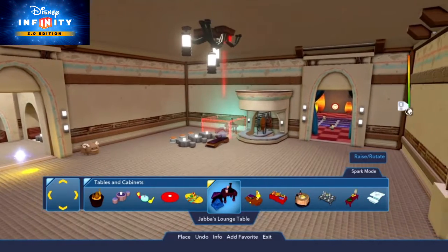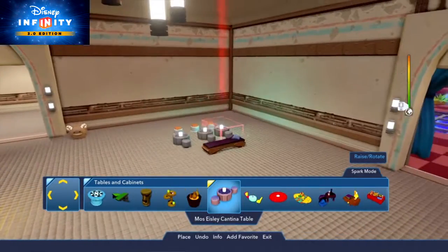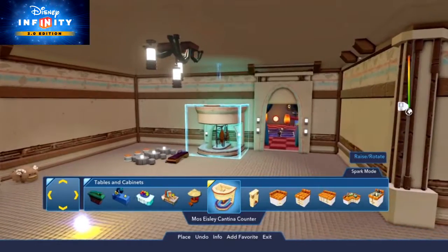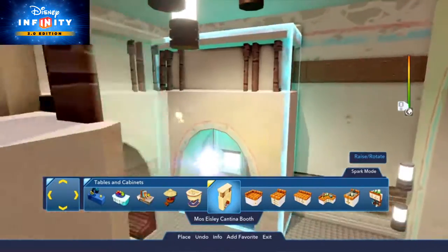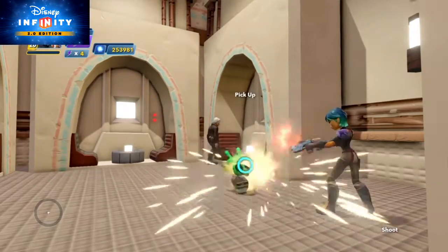The Hutts aren't your style? Well, then use the most easily cantina table, Corellian Kitchen Table, most easily cantina counter, or for a more cozy conversation, the most easily cantina booth. You know, for the kids. Hotshot first.